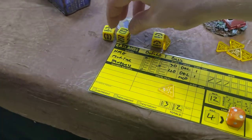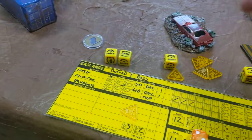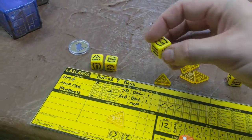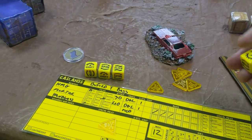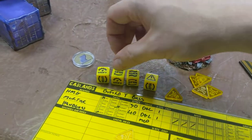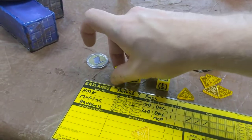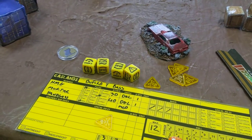The other results that come up in the game are a spin, a slide, and a hazard result. The order that they're resolved in follows a specific sequence, so if you rolled any of them, that would be the order they would be resolved in.